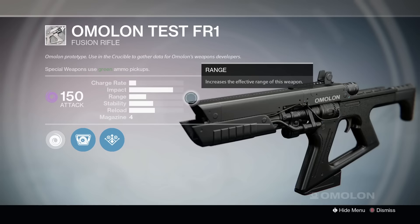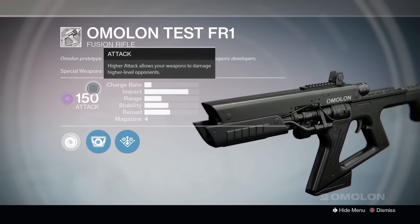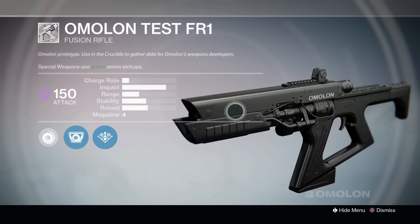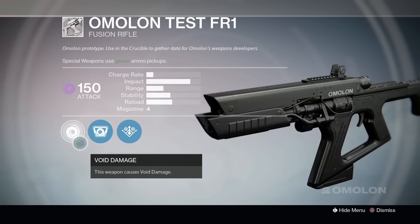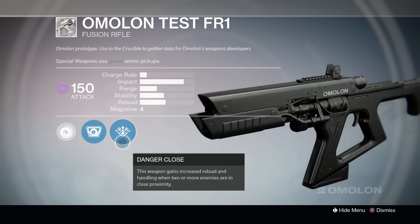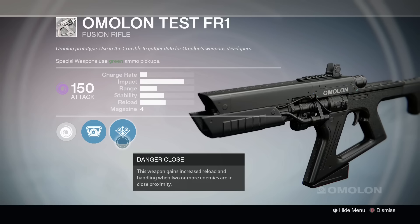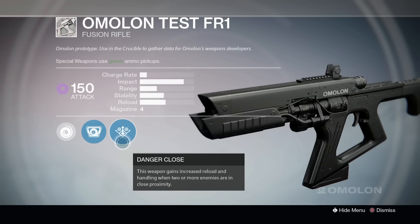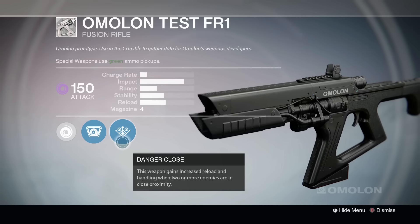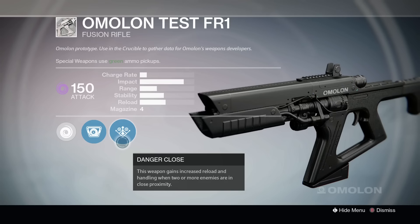First we've got the Omelon Test FR1. You test this one just by using it in the Crucible — it's a fusion rifle. It seems pretty legit, but I don't think you'll be able to use a couple of the perks. One of them, Danger Close, requires two enemies in close proximity, which rarely happens in the Crucible and even more rarely when using a fusion rifle. It might come out pretty well though — the impact on it is very high.